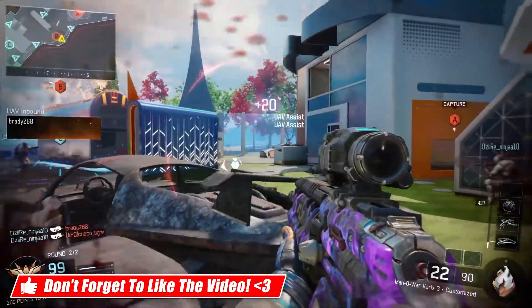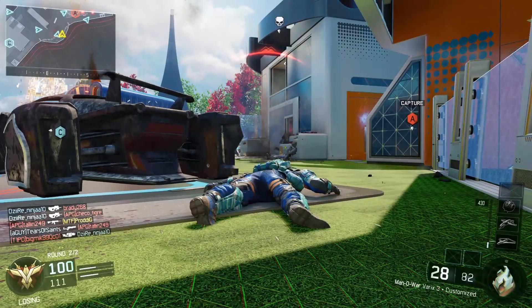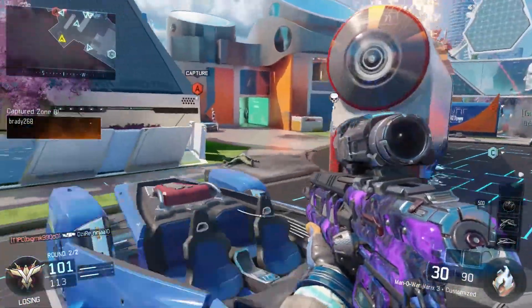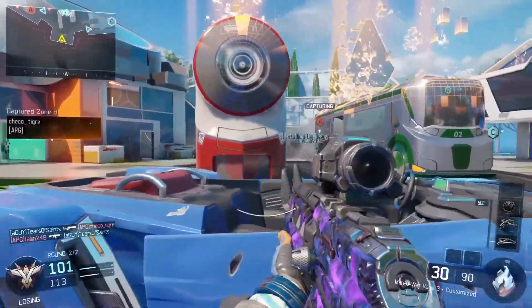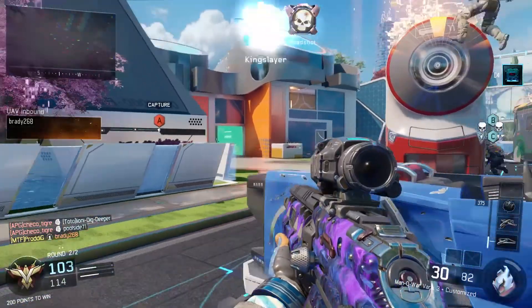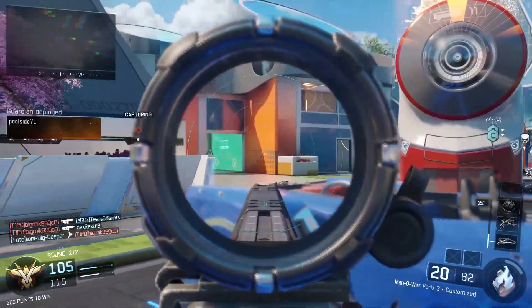It was a really hard-fought game — we were losing a big part of it but we ended up clutching up in the end, so enjoy that in the background. But back to the topic: the Varix 3 sight insanely reduces your recoil, and you'll see that demonstrated on screen. People immediately went crazy about this and everybody started using it.